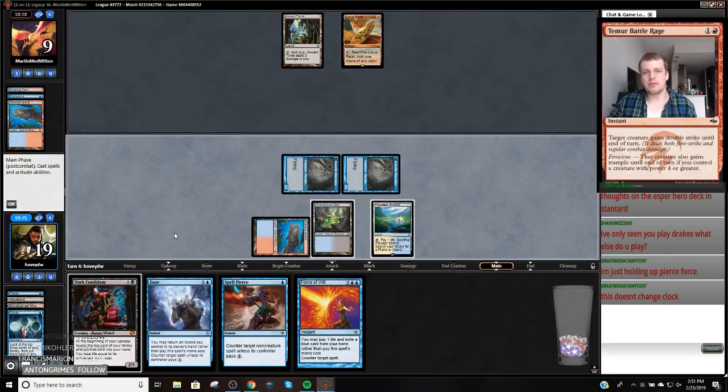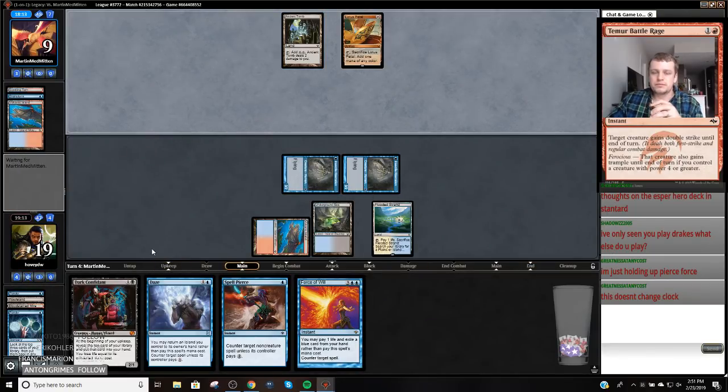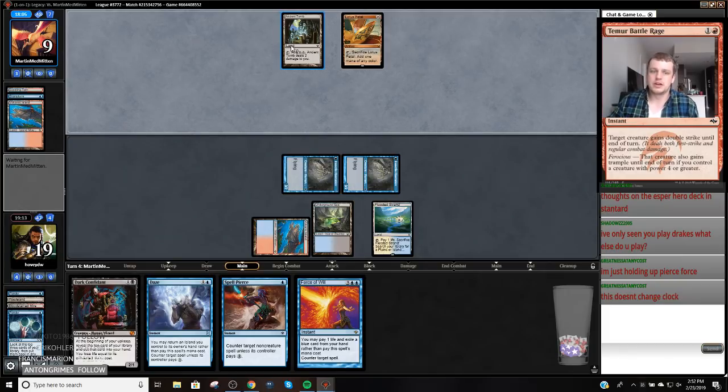If they play Bob and tap Ancient Tomb, they're dead. But if they tap Ancient Tomb they'll be at eight and can't use it again. So we'll just wait — they can only use this once for the rest of the game. We have another Force on top which is nice. If I get another 4-1, I'm qualified for the quarterly championships — that's the goal of this stream. Get a 4-1, qualify for the quarterly event. We qualify in modern and legacy, and I probably will not qualify in vintage or Pauper.